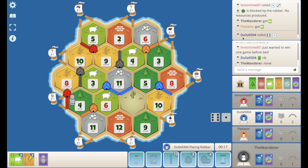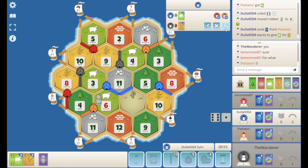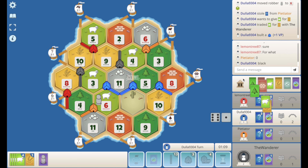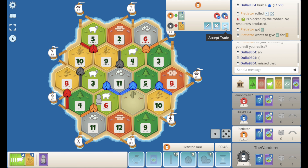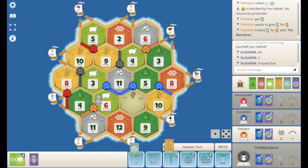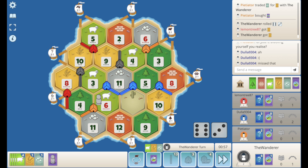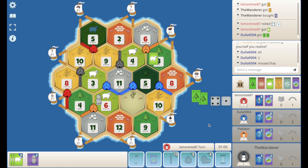Blue rolls another 7 — probably looking for wood again. He hits the 6, does the trade, and he blocked himself, which is fine. There's a 6. That's kind of tempting — I think I take that. It's just a dev for orange, but I'll take any ore I can get. I think it's a dev. I don't need knights — I need a mono, a YOP, a road building. It's the only way I have a shot.